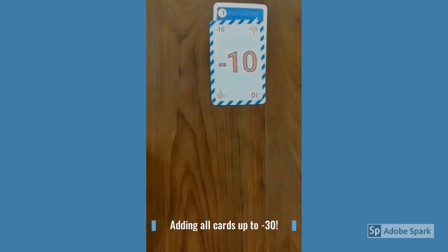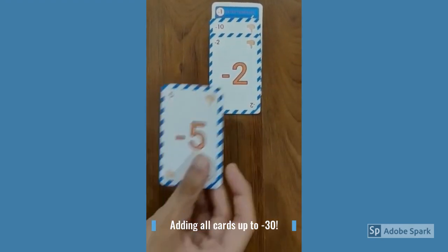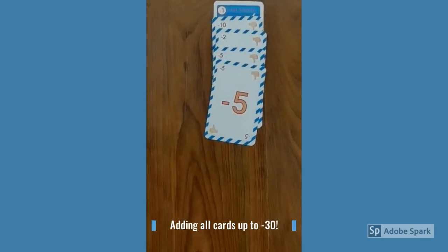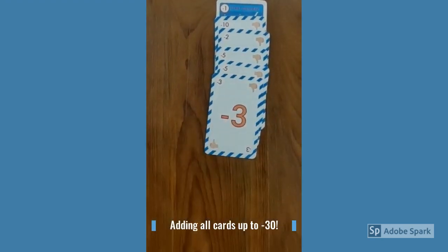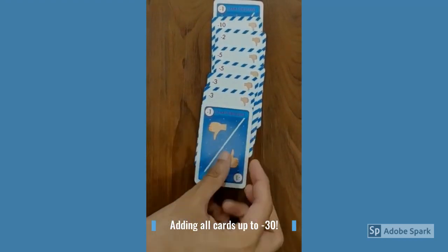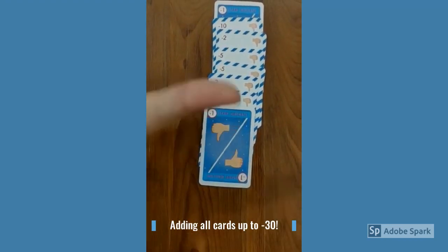Make sure that when you are descending down, use all the numbers that add up to only 30 and exact 30. When you are at 28, you can only play a minus two card or a minus one twice, but you cannot play a minus three or a minus five card.